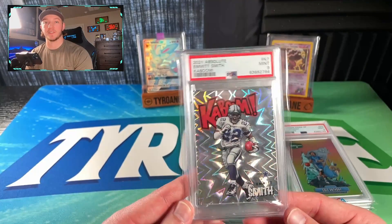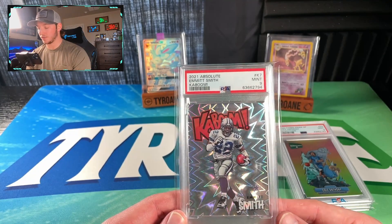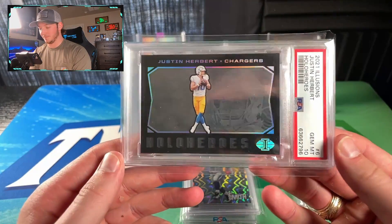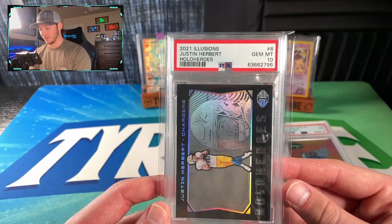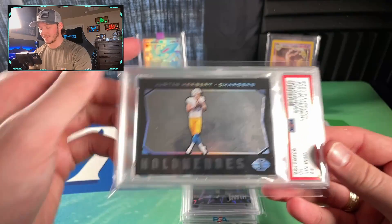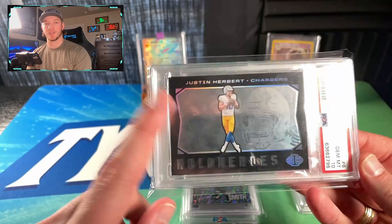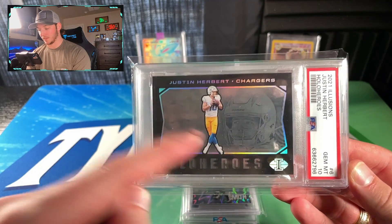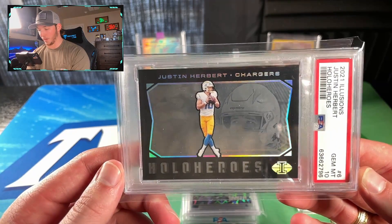Let's get into the first of two pop one cards we got out of this submission. Crazy, crazy — usually you don't even get one pop one card, let alone two. Our first one is going to be the Justin Herbert Hollow Heroes Illusions case hit. You can see right up there: 2021 Justin Herbert Hollow Heroes, PSA 10 Gem Mint. Look at that card — looking in the nice big sleeve. They will actually sometimes sleeve these cards on the inside, so this one is sleeved on the inside of the case as well.